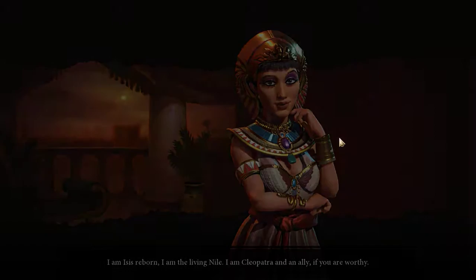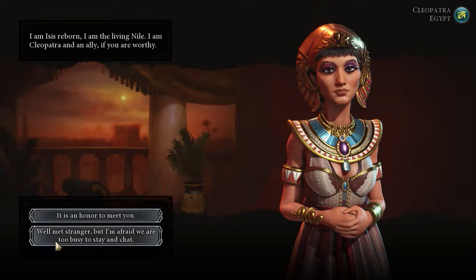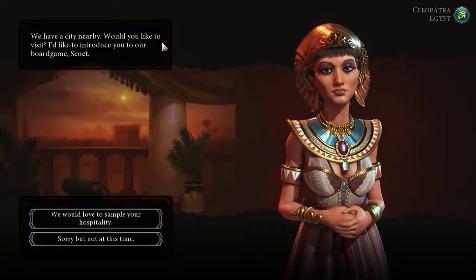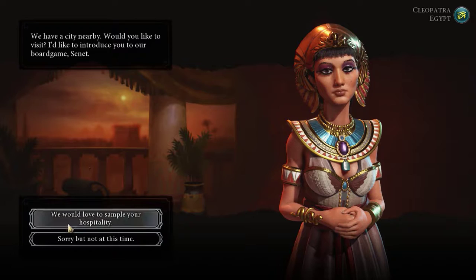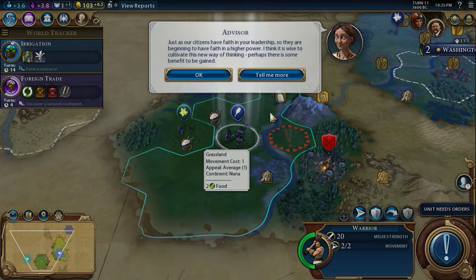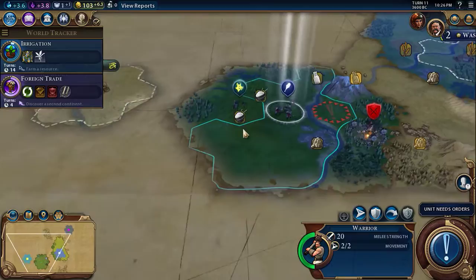We've found Cleopatra — she leads Egypt. It's an honor to meet you. Well met, stranger, but we're too busy to stay and chat. We have a city nearby — would you like to visit? We'd love to accept your hospitality, but not at this time. Okay, that triggered a Eureka moment. Just as our citizens have faith in your leadership, they are beginning to have faith in a higher power — cultivate this new way of thinking. After meeting another civilization, you see the need for new ways to communicate — your knowledge of writing has advanced considerably.